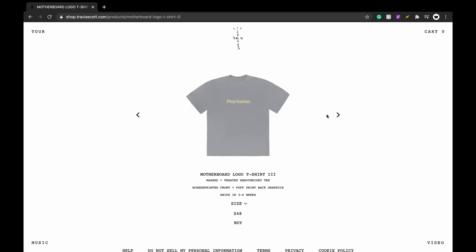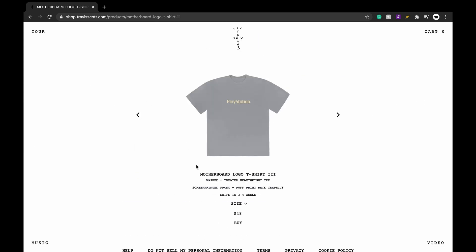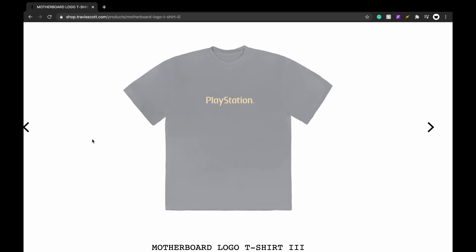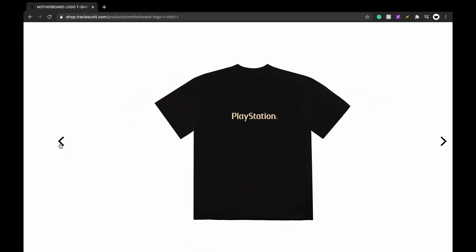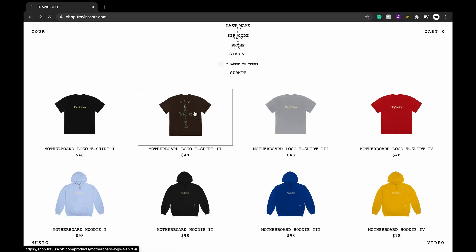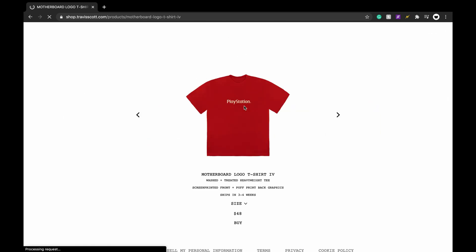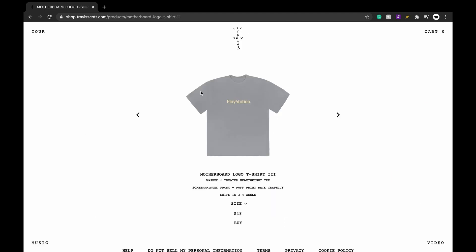You have this in multiple colorways. I really like the gray and cream colorway — that's probably my favorite. This one has puff print on the back. I think the PlayStation is on the front on the rest of the tees — I don't know if that's a mistake or not, but I still think all these tees have potential. For the money, I think these shirts are probably your best investment.